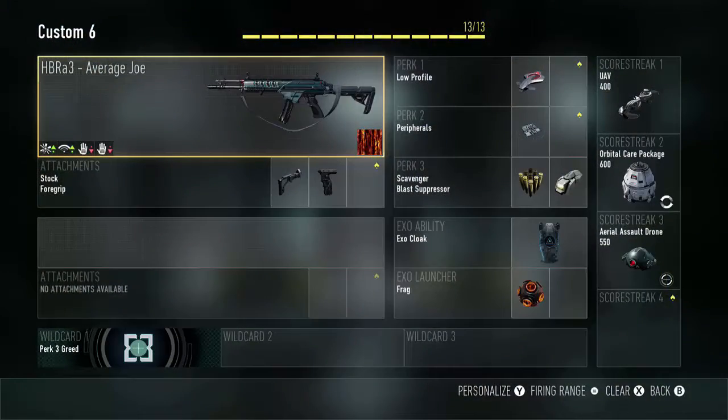As you can see the class on screen now, we have the HBRA-3 with the stock and foregrip. For perks, we have low profile, peripherals, scavenger, and blast suppressor. And for our exo ability, we have exo cloak. And for our exo launcher, we have the frag grenade.